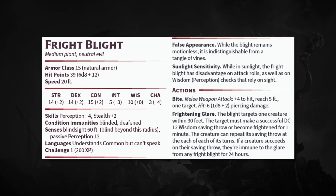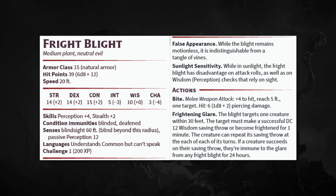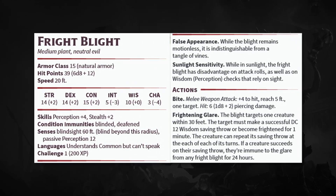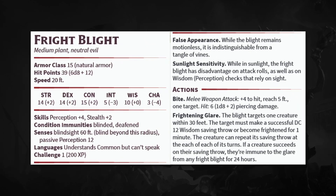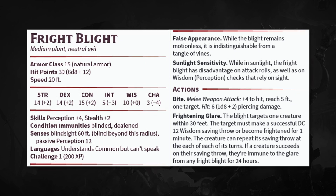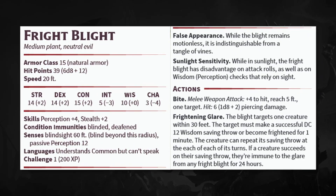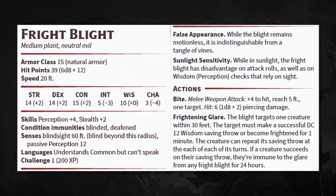It follows the path of the other blights — we have Twig, Needle, and Vine, each one stronger than the last. Fright Blight is right there with that. It's a CR 1, making it the strongest of the blights we have. It's got an AC of 15 and 39 hit points. It's got abilities in addition to the ones you'd already expect — like some sort of bite attack. It has False Appearance, which basically means they're hidden when they're hidden, you can't find them.